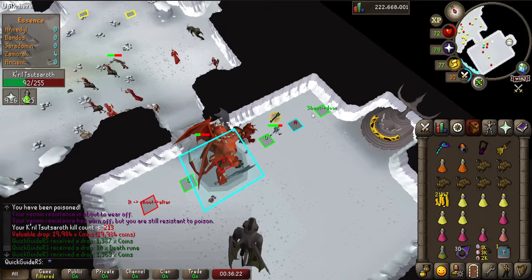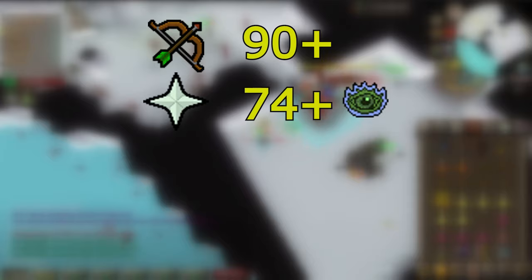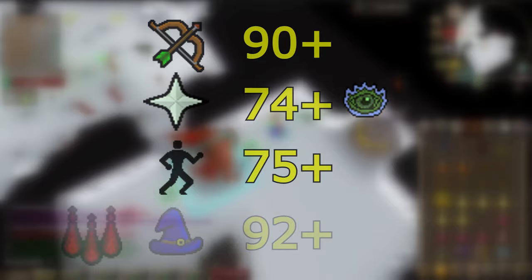You'll need good stats to get kills fast enough so you never run out of run energy. I'd recommend at least 90 ranged, 74 prayer with Rigour unlocked, and 75 agility. Because the minions don't drop bones, you'll also need to bring Blood Barrage to sustain, which requires 92 magic to cast.